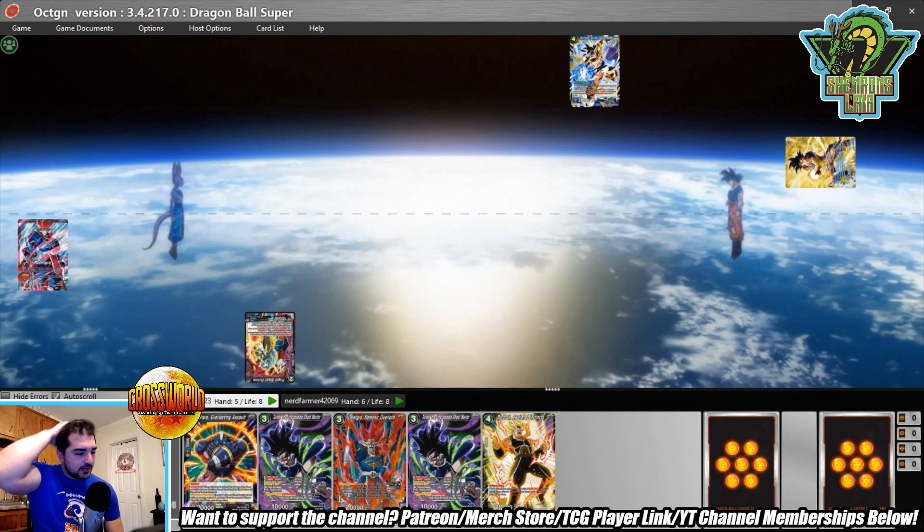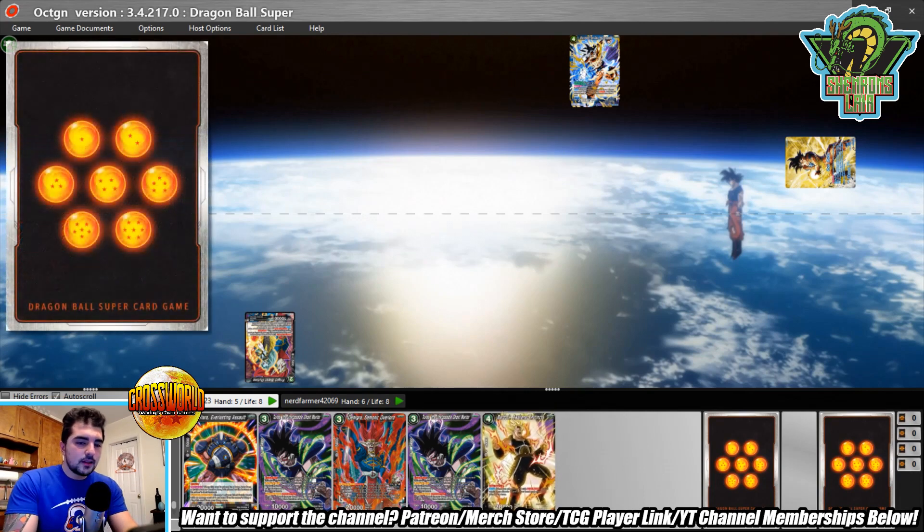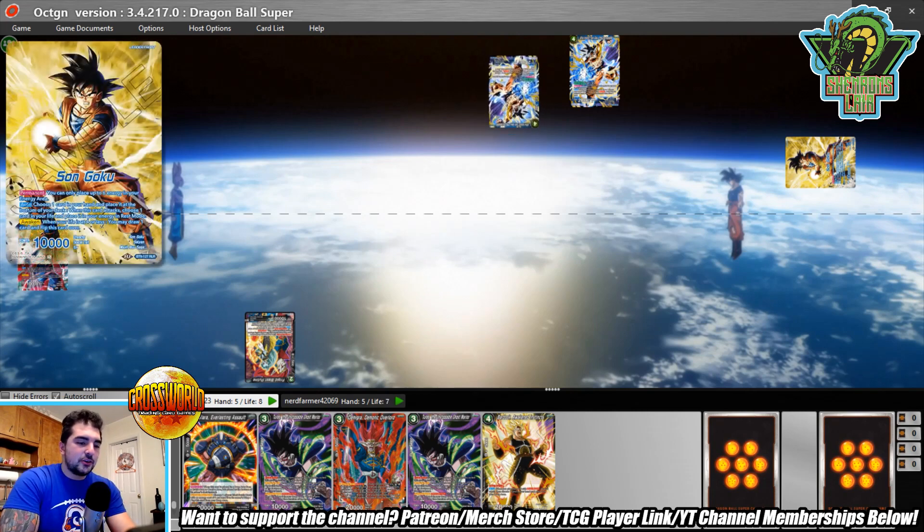Looks like I'm going first, charging a Poutine. I do play three Dark Power Black Man of Sand but didn't happen to get one — not really a crucial turn one play by any means. Looks like James is going to attack here to ramp; we can see his hand size changing as he moves a card from the bottom of his deck, takes a life, and puts in his energy — another UI Goku.